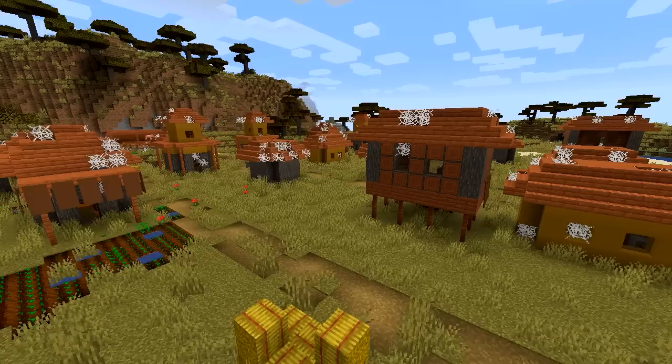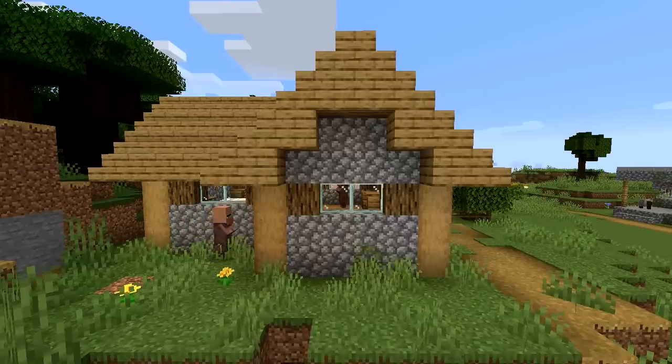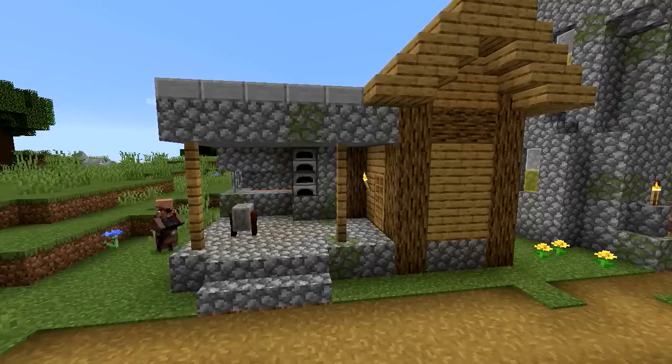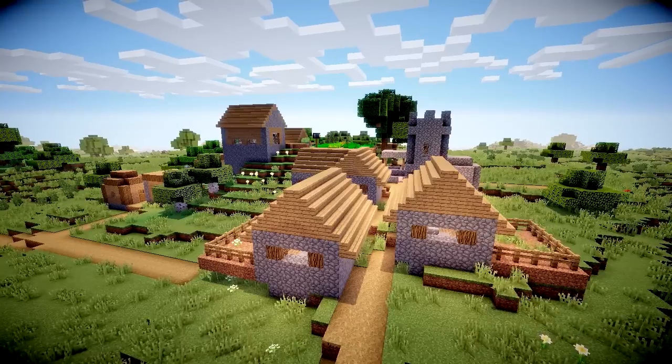There are a few different types of villages in Minecraft. Each one contains different buildings such as the temple, a small house, a big house, a butcher's shop, a big farm, a little farm, a blacksmith, and a library. I'm going to take this into mind when building my villages, and we're going to start off with the plains village.